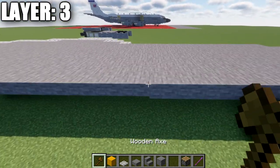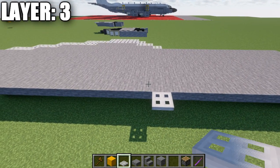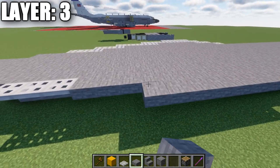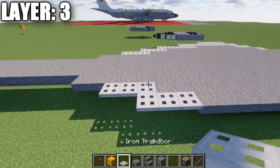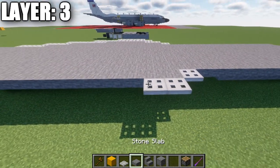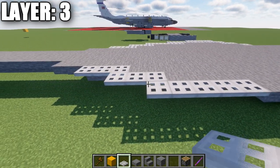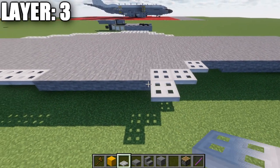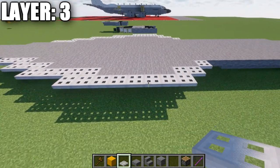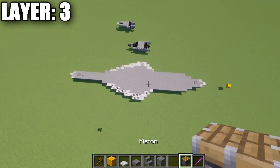Going to the side, count to the third stone top slab after the stairs and place an iron trapdoor coming off it. Going back from it, place 11 stone top slabs, then 3 iron trapdoors. The next row is 2 iron trapdoors, then 5 stone top slabs, then 5 iron trapdoors. Next row is an iron trapdoor followed by 7 iron trapdoors back. Then off the second iron trapdoor, place 4 more to make your main fuselage shape. After that, count out 6 blocks to the side from the iron trapdoor for the engine placement.